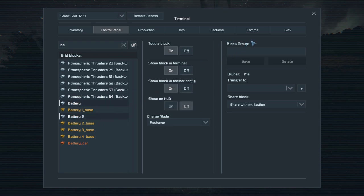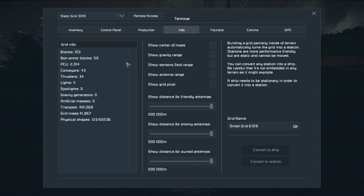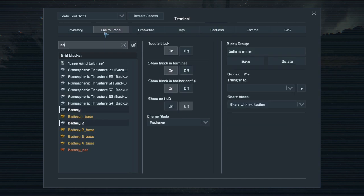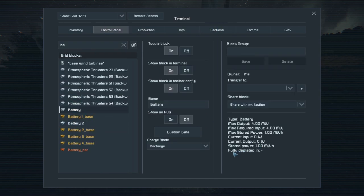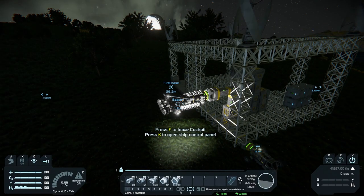These are my two batteries, so we need to group these two up to 'battery miner'. This way I can actually find this information. Control battery one — fully depleted, it is probably just full. Yeah, they're both full. Recharging is now on auto.